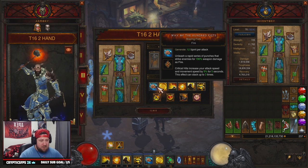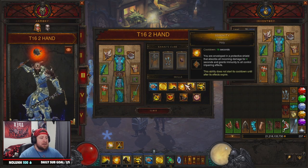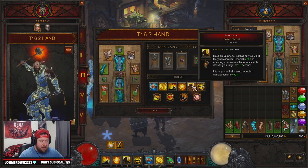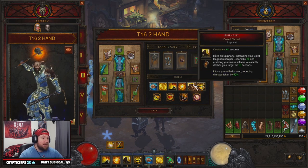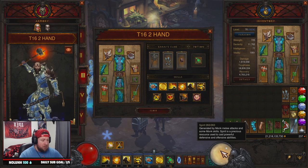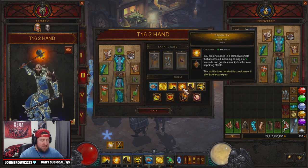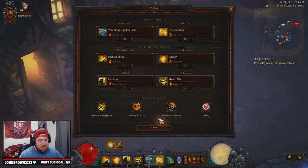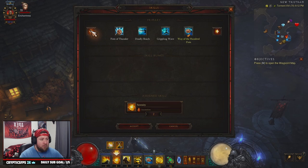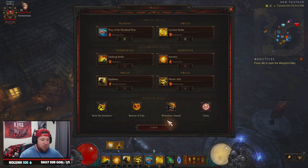For skills: Wave of Light Blazing Fists, Cyclone Strike Implosion, Dashing Strike Radiance, Serenity, Mystic Ally Water Ally. Epiphany to dash around faster and replenish spirit. Ascension is for immortality. If you want to swap out Ascension since you're killing everything so fast in T16, I recommend doing a Mantra - Healing, Retribution, Salvation, or Conviction. Just pick one, it's totally up to you.